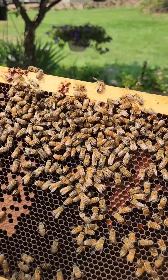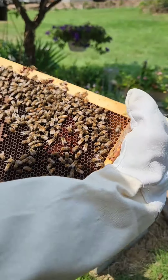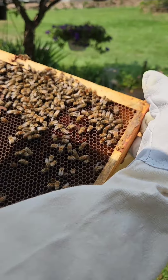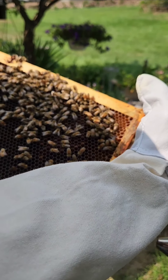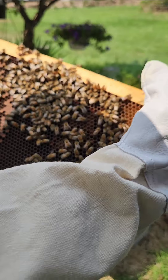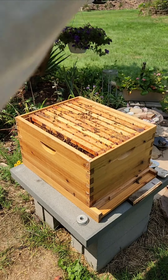Right there, right in that corner. See all the pollen? And in the middle, that's brood. And then I see nectar. I don't see any babies, no eggs on that side. So brood and pollen.